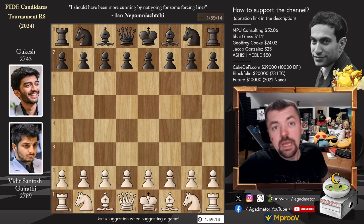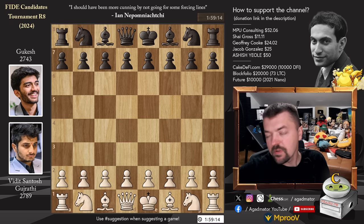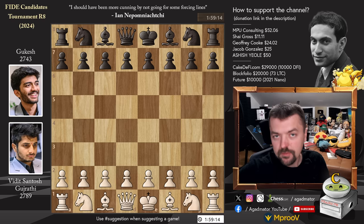Hello everyone, and welcome to the other big clash of round eight of this year's FIDE Candidates Tournament. It is Vidit Gujarati versus Gukesh. Vidit coming off of a draw in the previous round, but he did defeat Alireza two rounds ago, and Gukesh coming off of a tough loss to also Alireza Firuzja. Now they are facing each other. It's a really wonderful game — you guys will enjoy this one and we can learn a lot from it, as you'll see.